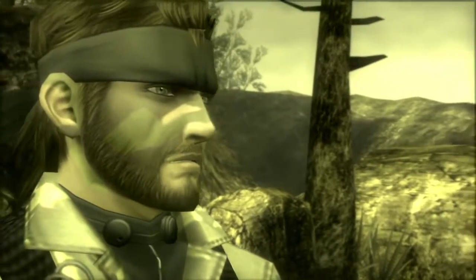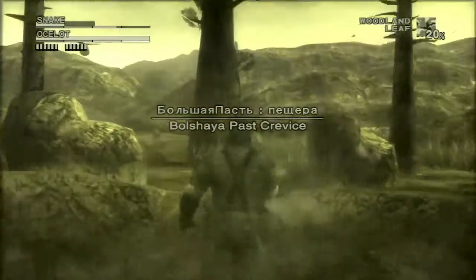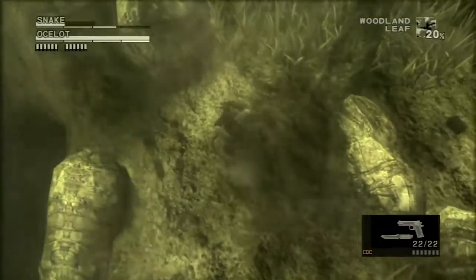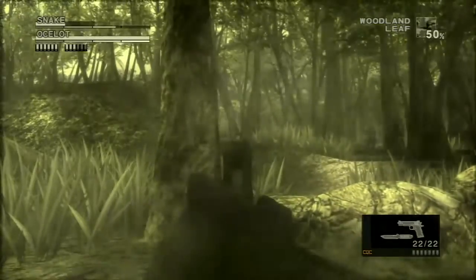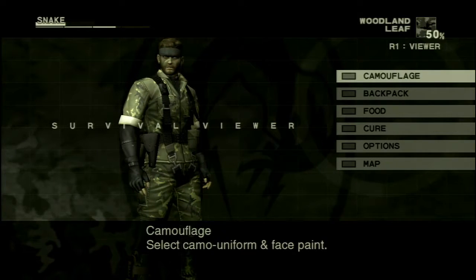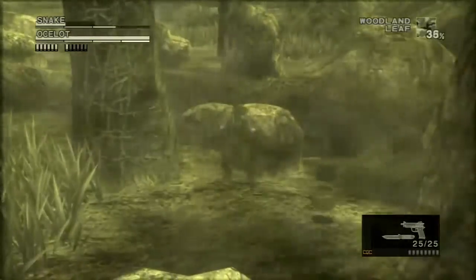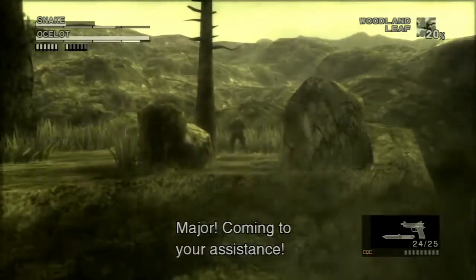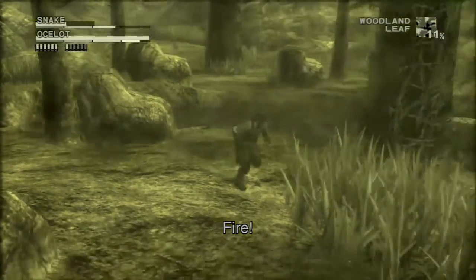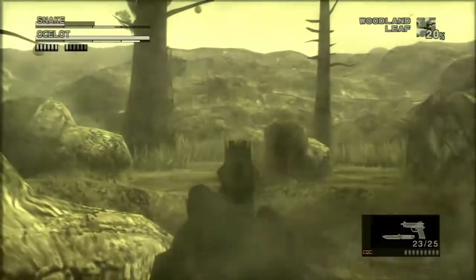So we've made it to the entrance of the cave. Oh, and Ocelot's here. No problem, Ocelot - we'll take care of you in a second. First, we're gonna take off the suppressors on both of these guns because we don't want to waste suppressor during a boss fight. We need to get my frog here. There's frogs even in boss fights.